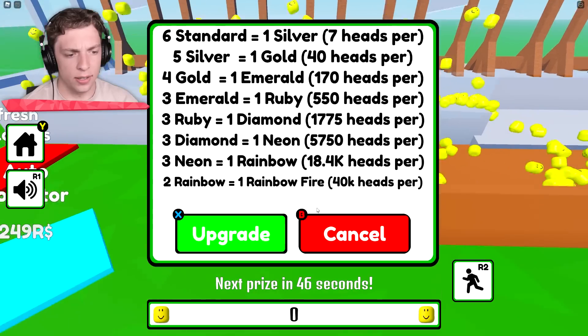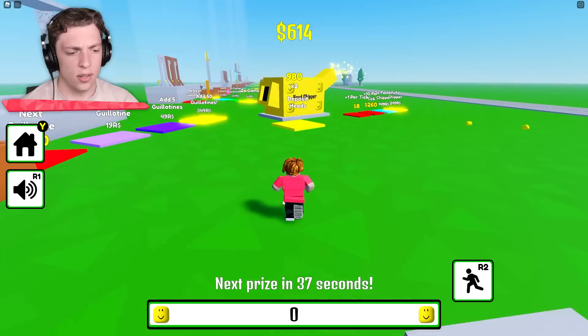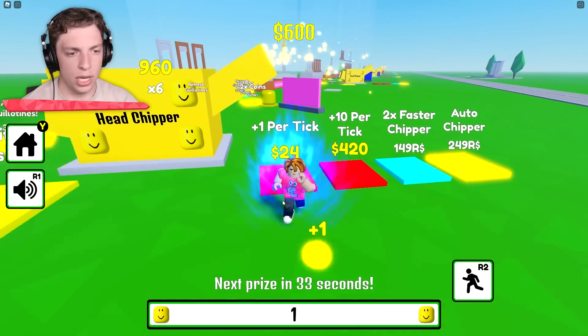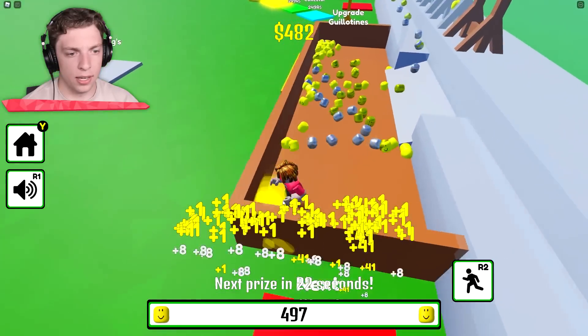Let's upgrade, upgrade, upgrade. So that's a lot less now — like a lot less. So now the heads all just go immediately into the chipper and we can upgrade how many we get per tick. Oh, we've already run out of coins. I think money's coming in a bit faster now.